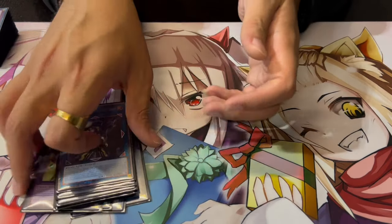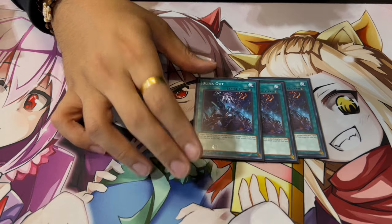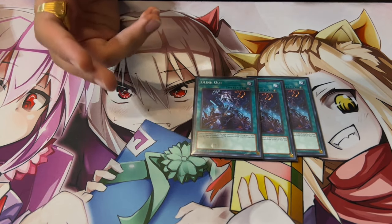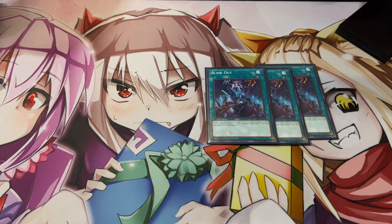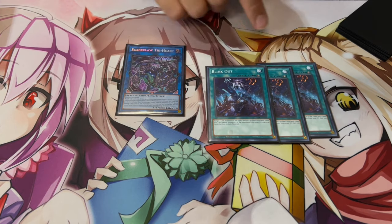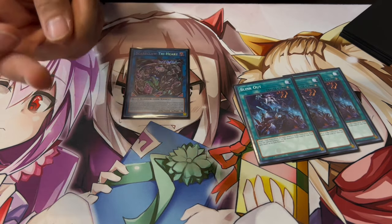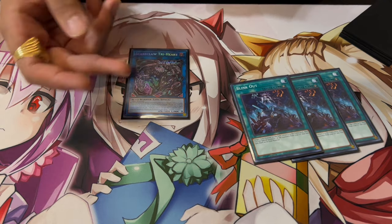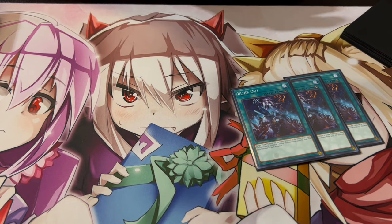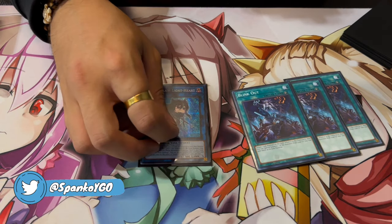For the side deck, one of the saucy picks is three Blink Out. This card is absolutely insane. It says: target a link monster on the field, return it to the extra deck, and you can special summon one of the monsters used as its material. Why is this good? Multiple reasons. If you're playing against a link-based deck and you're setting up Tri-Heart — Tri-Heart can't put link monsters in defense position — you can side these in, set it, and on your opponent's turn blink out their link monster.